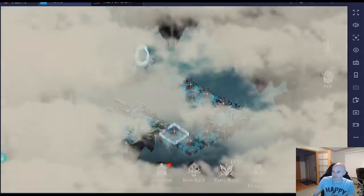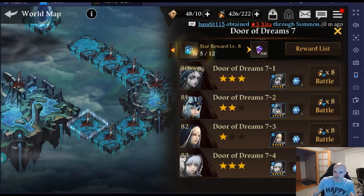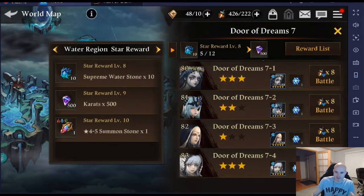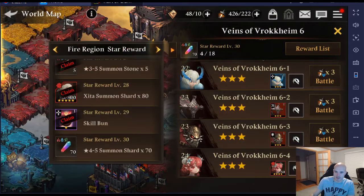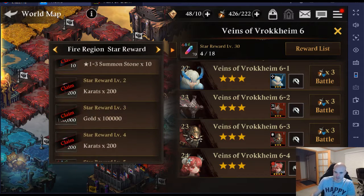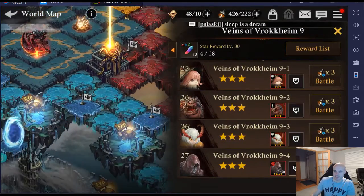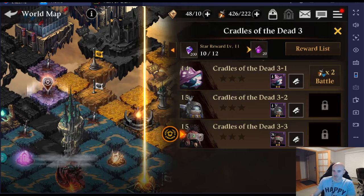Number four: go into the world map and do your story stages. I'm not even done with story stages yet. Just as a prime example, this stage gives 500 carrots when you get 12 out of 12 star rewards — plus a four-to-five star stone, which is crazy. And it's not just the hard stuff; even as a beginner you get 200 here, and another 200 there. You can really rack them up. Do your story stages and get all your carrots that way.